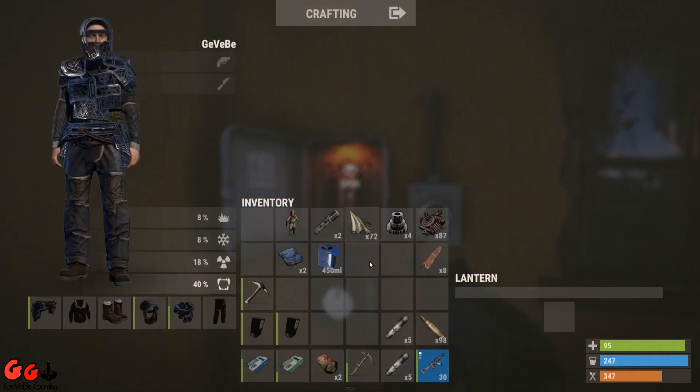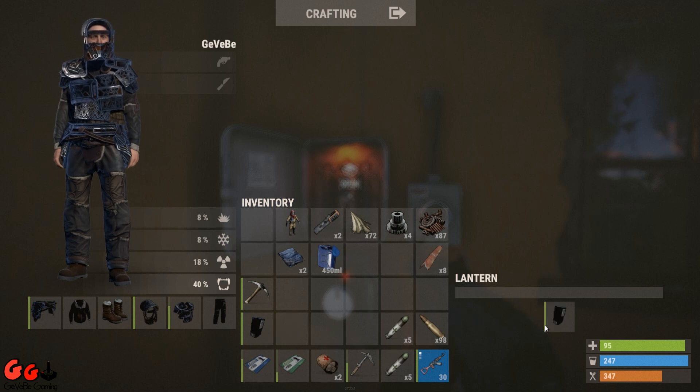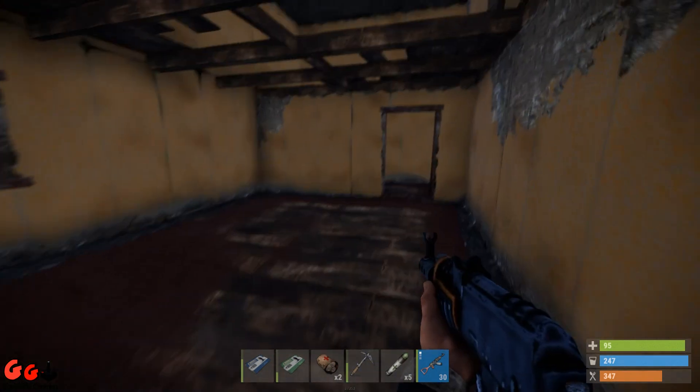In this room here you'll see a panel — put the fuse in. Now this is a timer, so you have to be quick.